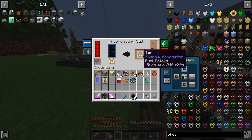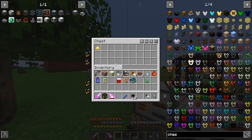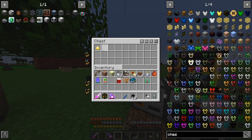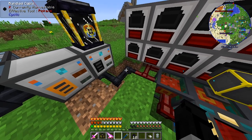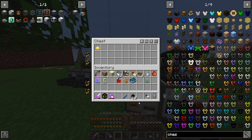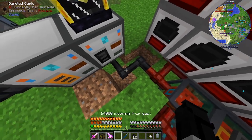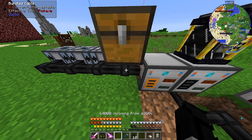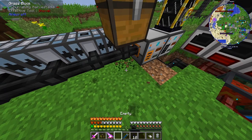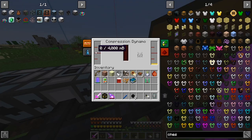It doesn't seem to want to put the tar into the system automatically. The tar should end up in the chest eventually — that's my theory. We'll keep an eye on it. It looks like it realized it can't go that way, so it's going back the other way. This one bit isn't hooked up entirely — now it should work. Eventually the tar should end up in here. These should be good — they have refined fuel — but they need water as well.